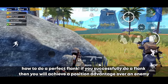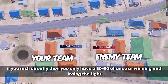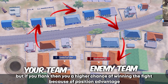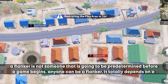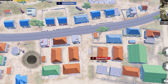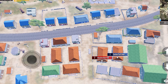How to do a perfect flank. If you successfully flank, you achieve a position advantage over the enemy. If your team is holding one building and enemies hold another, rushing directly gives only a 50/50 chance, but flanking gives a higher chance of winning. A flanker isn't predetermined — anyone can be a flanker depending on the fight. Get into a fight, spot the opportunity to flank, and take it. As your team gets used to working together, you'll quickly realize when you're in the flanker position — don't hesitate to push fast.